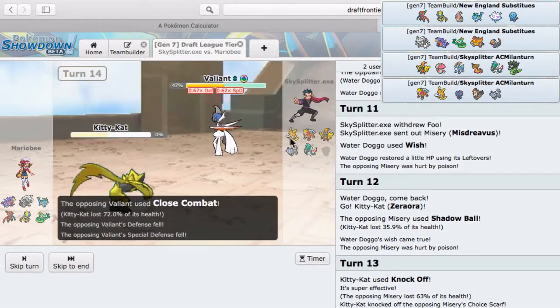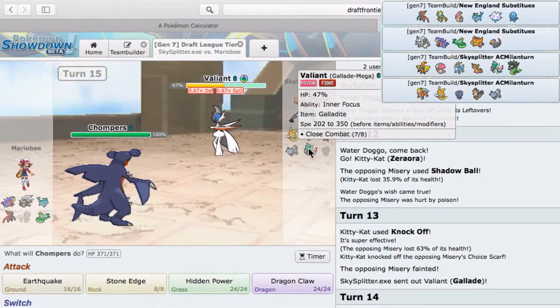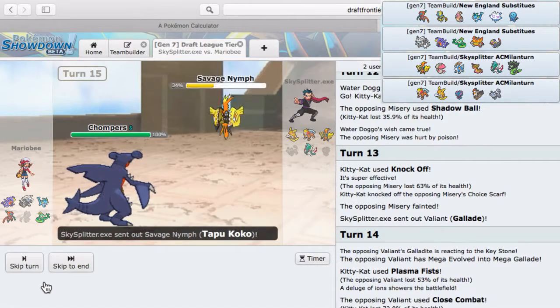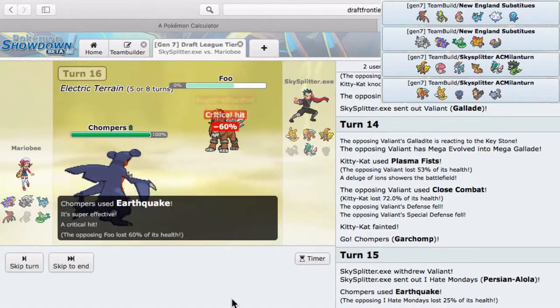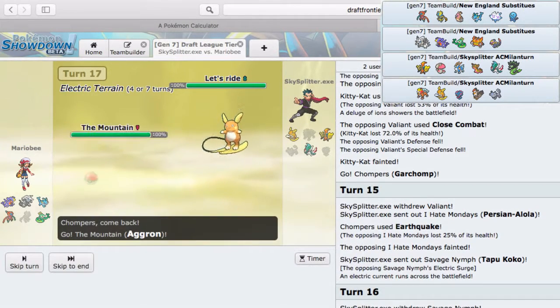All-out speed — Plasma Fist should do about 50 percent, which it does. He uses Close Combat locking himself out, but that's not a problem — I have my Scarf Garchomp which is going to claim a kill right now. Earthquake here and get the kill. He decides to sack Alolan Persian, which — I don't know if he thought I was Scarfed. Yeah, scarf Garchomp should get the kill. He sacks Entei with a crit — crit didn't matter. Getting in his Zeraora now.